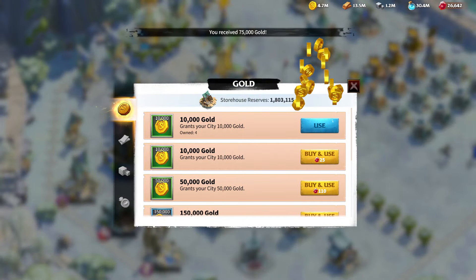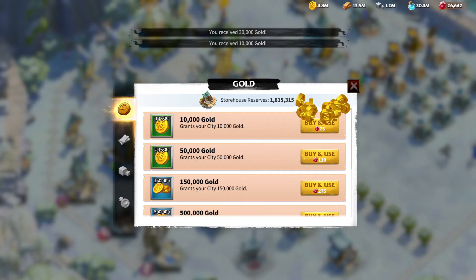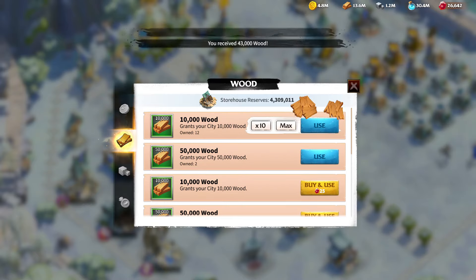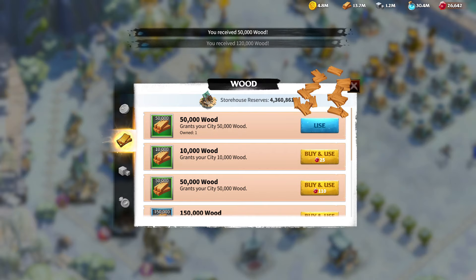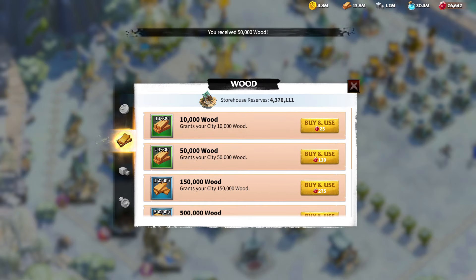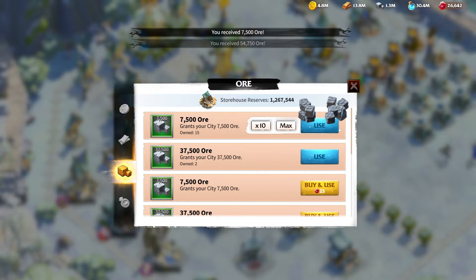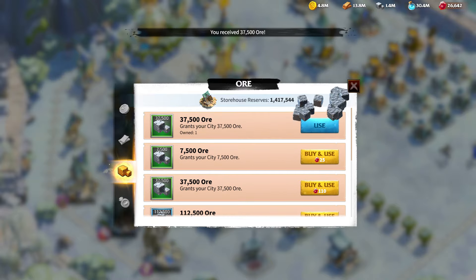That wraps up our rundown of the top 5 artifacts for resource gathering in Call of Dragons. Each of these artifacts has its own strengths and special abilities, so choose the ones that best fit your strategy and play style. Thanks for watching and don't forget to like, comment, and subscribe for more tips and tricks.